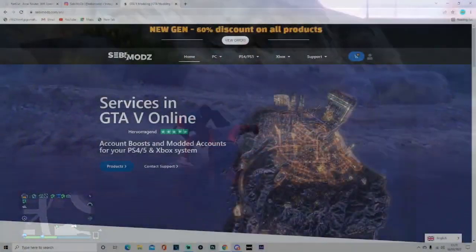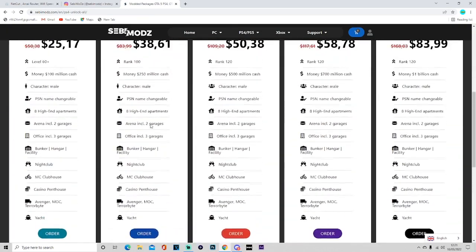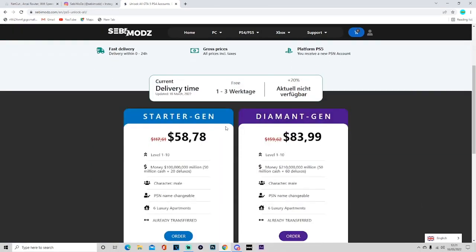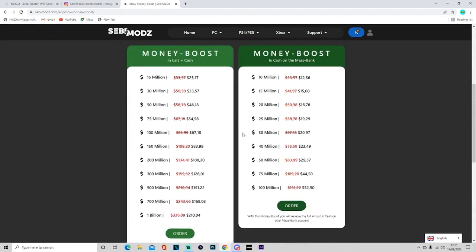Before we get into it, a quick shoutout to today's sponsor: Zebby Modz. I'll leave their official website linked in the description below. Check them out for reliable and cheap purchases for PlayStation and Xbox — they do a money service and account boosts for new gens and old gens. The prices are really good, they're on a big discount right now, and you can use the 10% discount code 'DeanoRobz' at checkout.